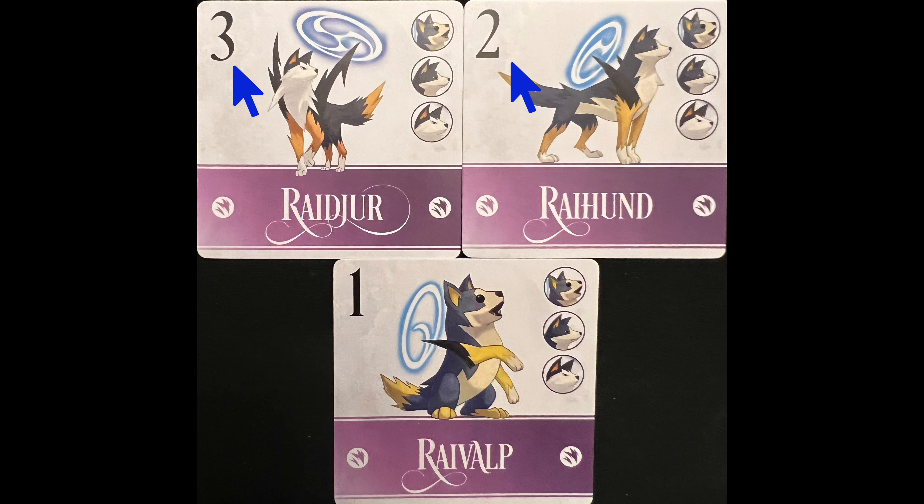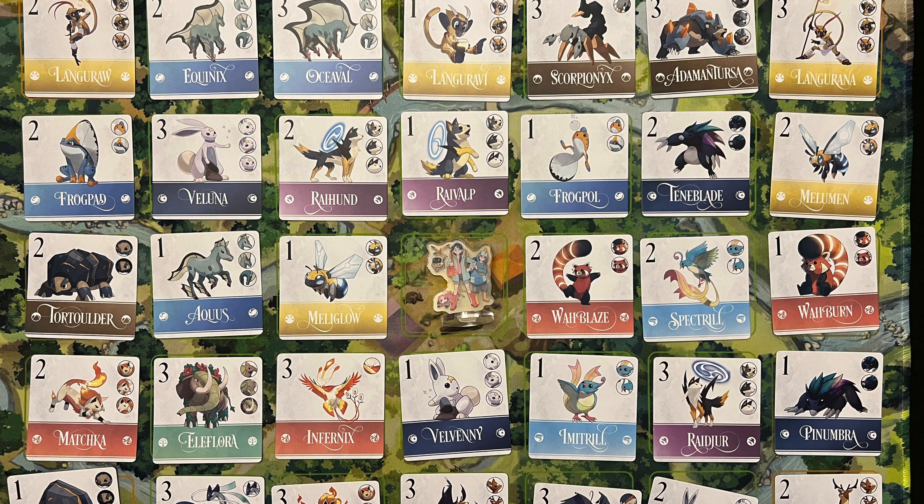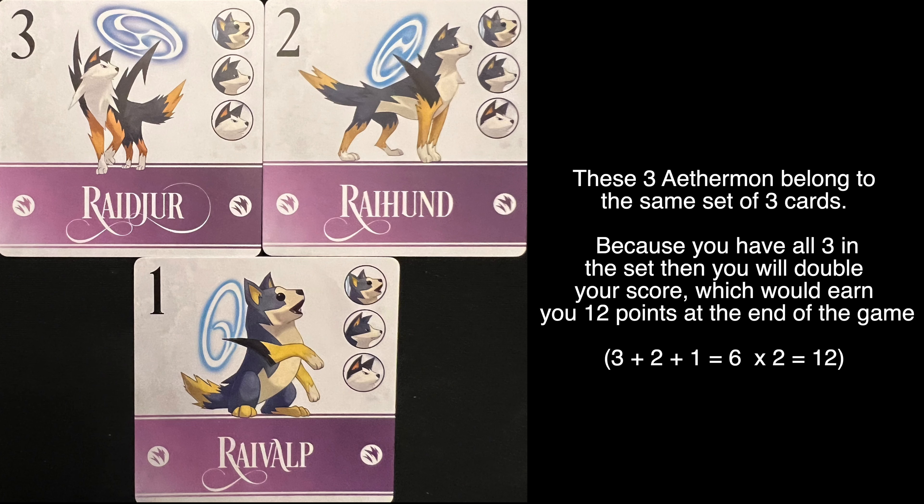Here are some of the cards. This number is the point value which you score at the end of the game. This icon is their element, and these icons tell you how many Aethermon there are in a set. There are single Aethermons and sets of two or three cards. If you manage to collect all the Aethermon belonging to the same set, you double the points you score for the cards in that set.